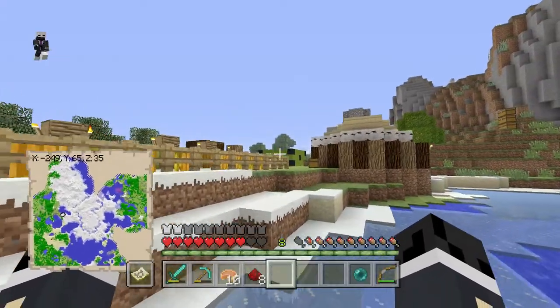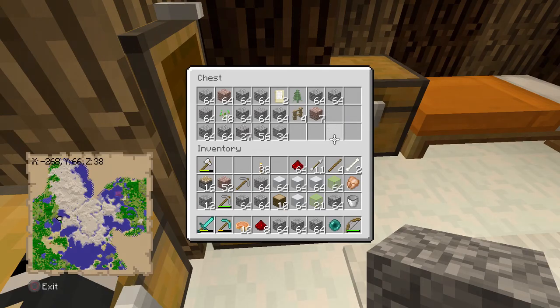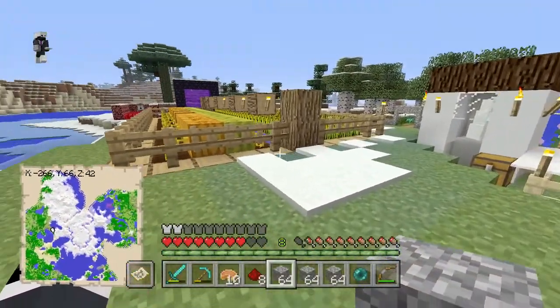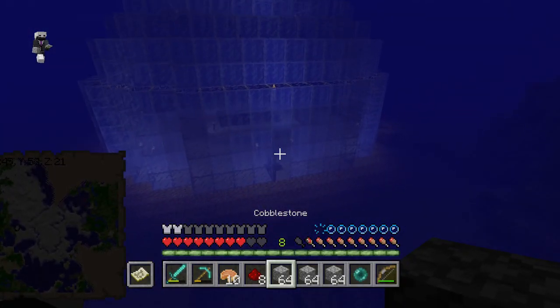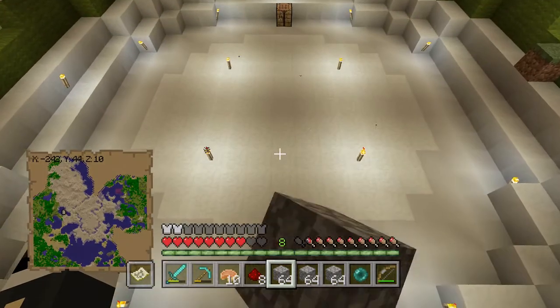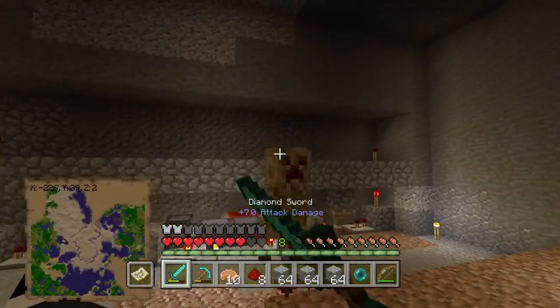After waiting a while to see if any pumpkins had grown, none had. Seeing as it takes so long for the pumpkins and melons to actually grow, I've decided to absolutely fill up the hoppers so I have the maximum amount of delay — because since it doesn't grow that often, I don't want the system firing off a lot and causing unnecessary lag in the background. I just want it to function as it should. And that's not a good sign — there's a creeper in your redstone!